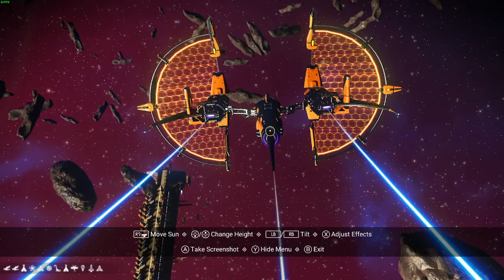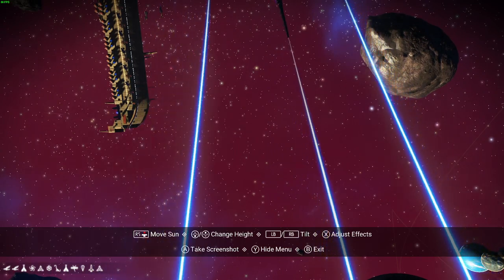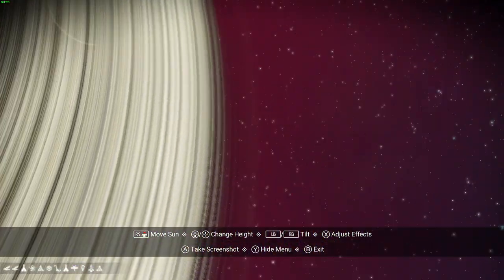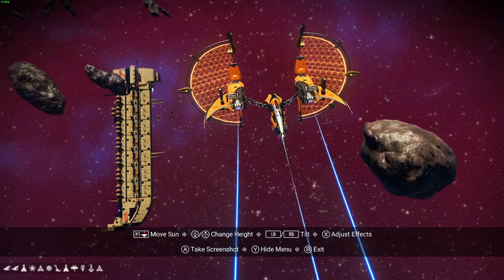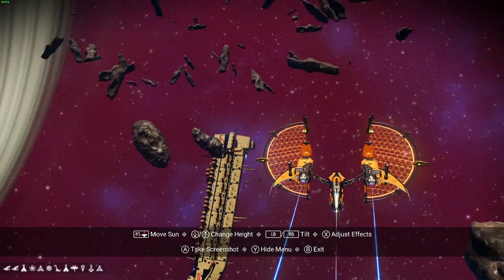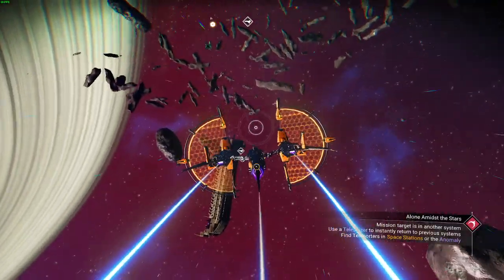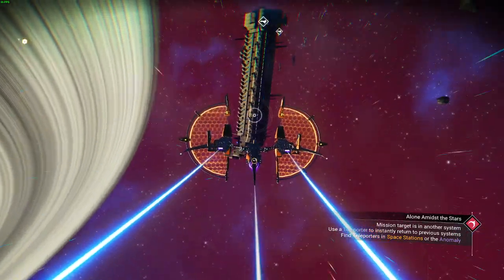We're going to get you the coordinates right here — go ahead and pause the video if you need to write them down, screenshot them, whatever. But here's the ship in all its glory. Nice orange color on the ship, and the orange shields is also very nice. So let's get this one in and docked and then we'll take a look at the other one.